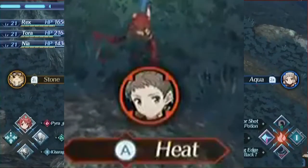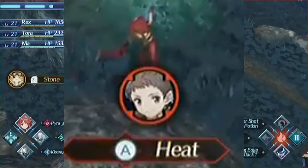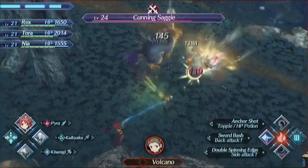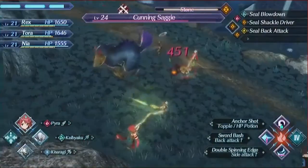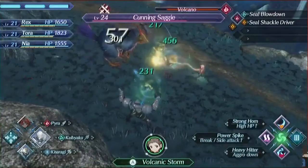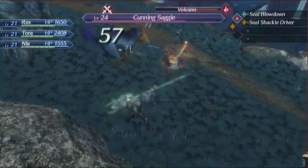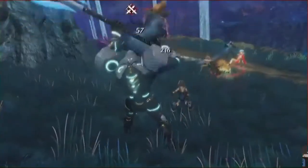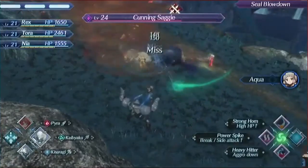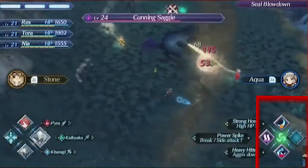For example, the elemental art called Heat belongs to Pyra's blade. If you charge the elemental art with your party, you can create an elemental art combo. Tora's elemental art combined with Pyra's becomes Volcano — so using Tora's Stone plus Pyra's Heat changes to Volcano. By using Volcano, you have the option to change your blade and combo with that Volcano status effect on the enemy. Rex was able to switch to Karabaki — the wind elemental blade — to create a strong elemental combo called Volcanic Storm. This resets the elemental level and you need to charge it again.